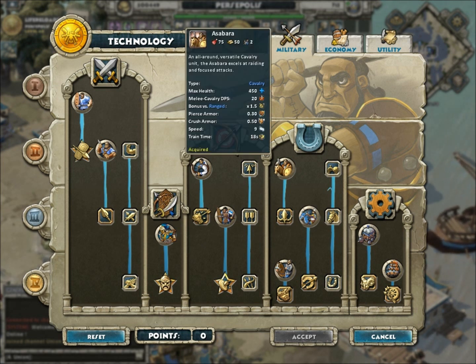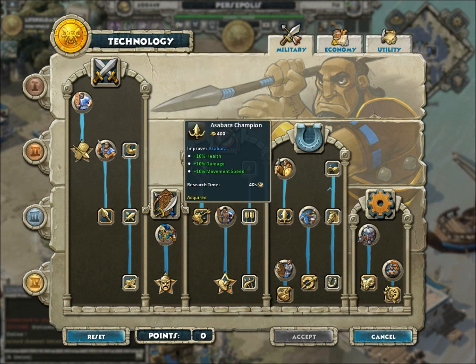Cavalry hasn't been tested out much since the patch. Before patch, if you use this unit — it's fast, made for speed, decent hit points, 2 population. If you put the right armor on there to help against cavalry, like a sword with cavalry bonus and a shield with cavalry bonus, it can help you defeat the cavalry on this map. So maybe — I don't know, it hasn't been tested after patch. It is known for 10% speed and movement.